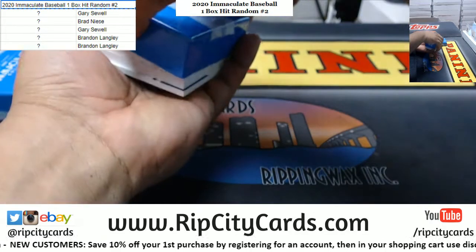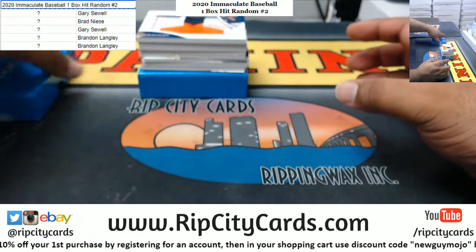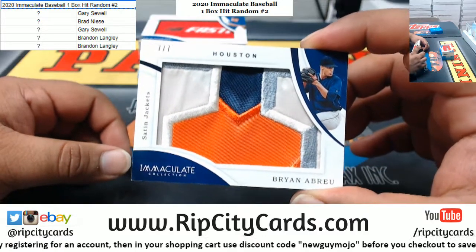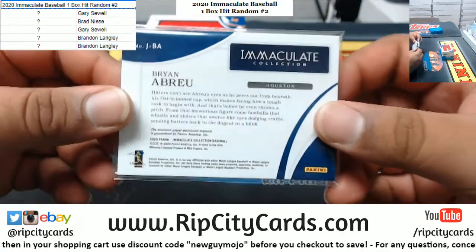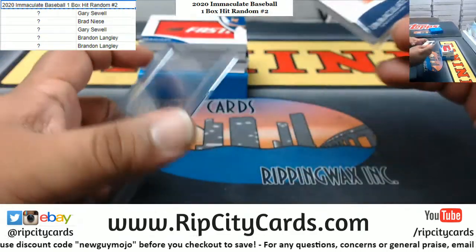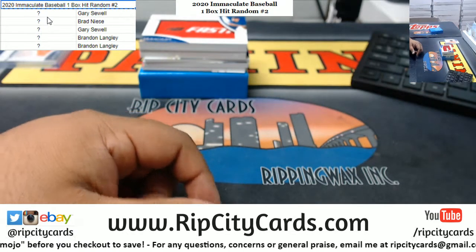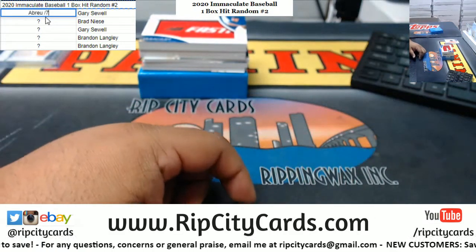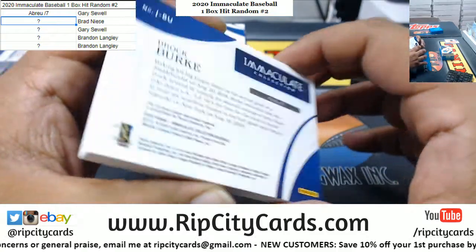What a nice-looking badge. Check it — we've got a Brian Abreu 7 of 7 satin jacket relic, that's pretty cool. Alright, so we got Abreu, that's printed to 7.